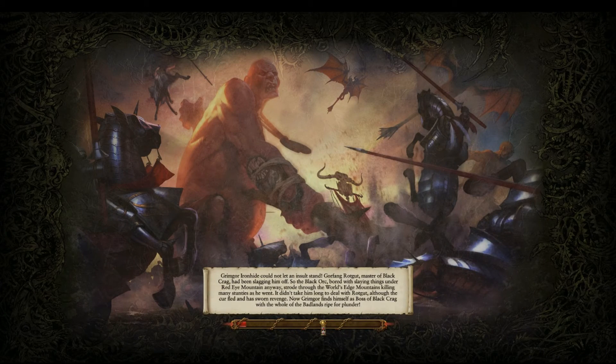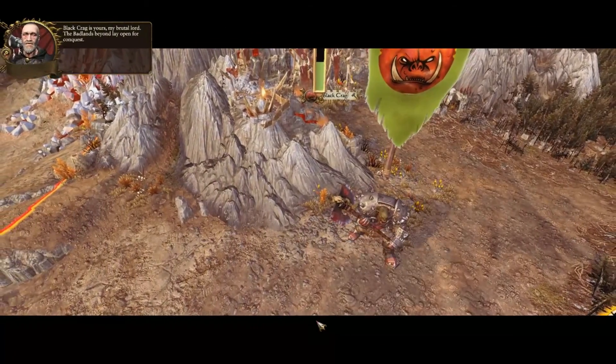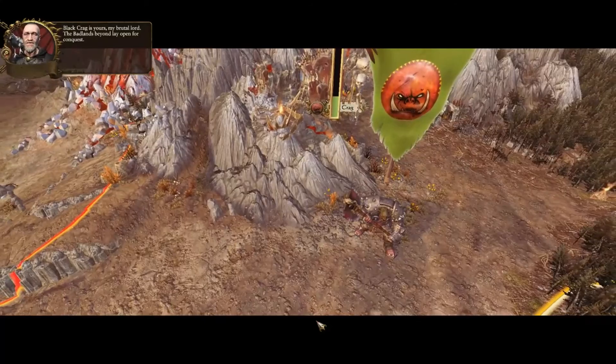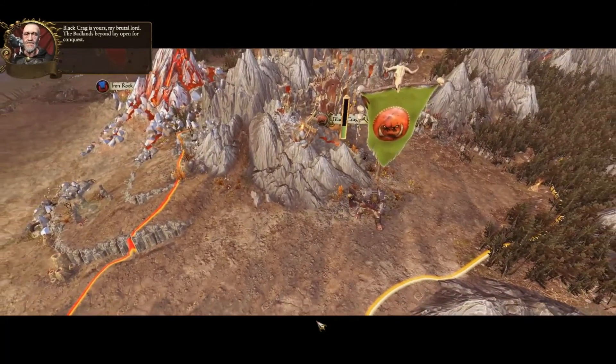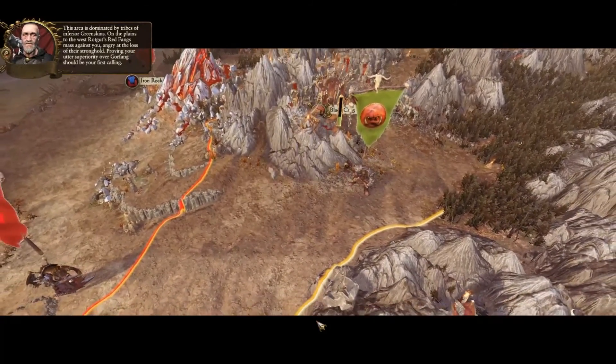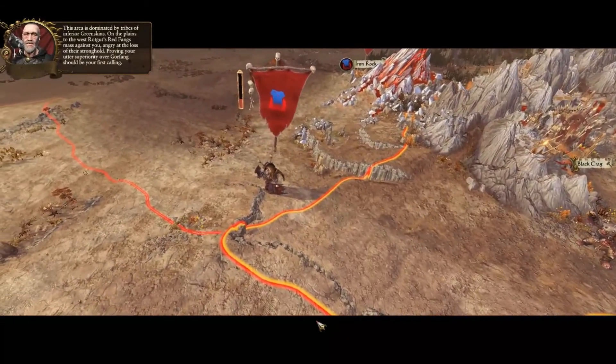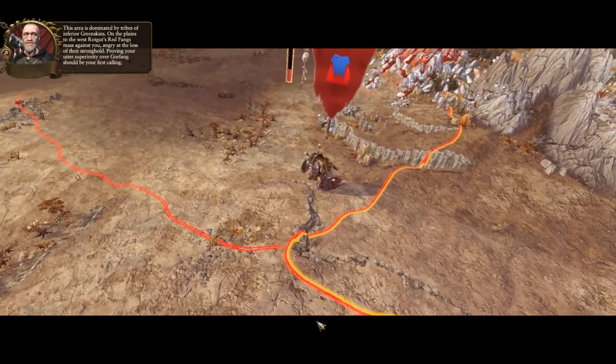Except we won't, because that's the introduction mission and I'm not gonna be doing that — it's just gonna be done for us. There'll be a loading screen but I'll skip it if it's long. Black Crag is yours, my brutal lord. The badlands beyond lay open for conquest. This area is dominated by tribes of inferior Greenskins. On the plains to the west, Rotgut's Red Fangs mass against you.